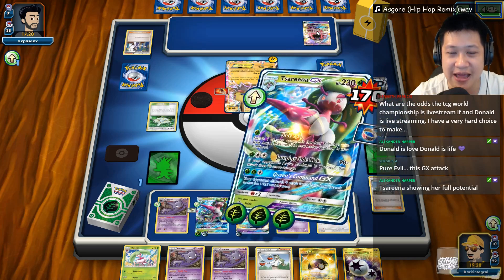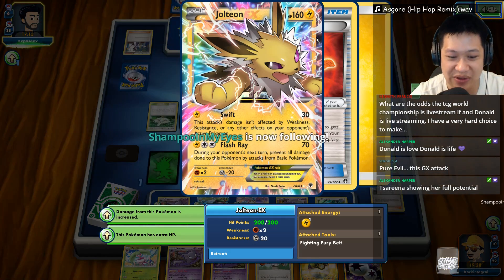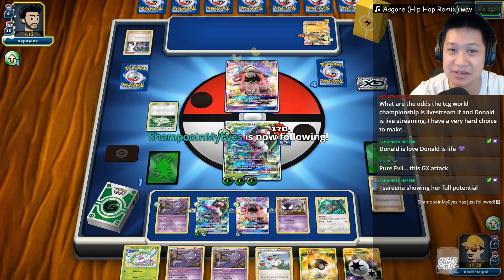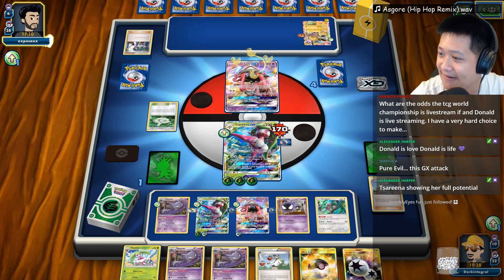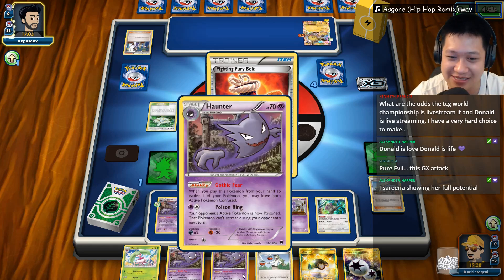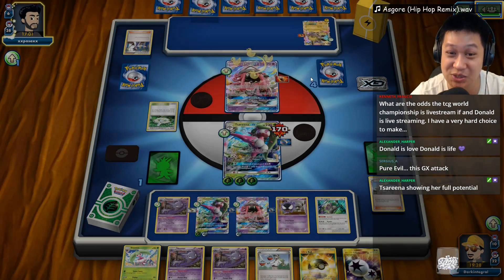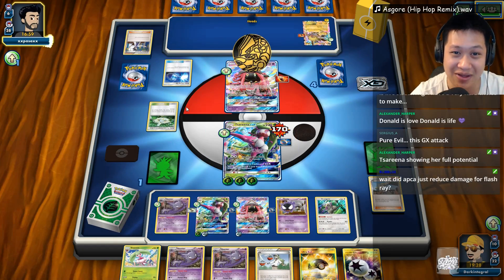We're going to use Side-Eye right now — we are just going to use straight Side-Eye, because right now he has 230 hit points on it and that's a little too much for me. Thank you for the follow. They all have Fighting Fury Belts, but this time it's not enough.